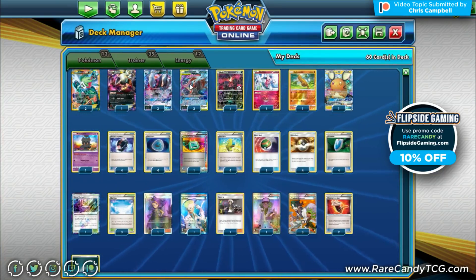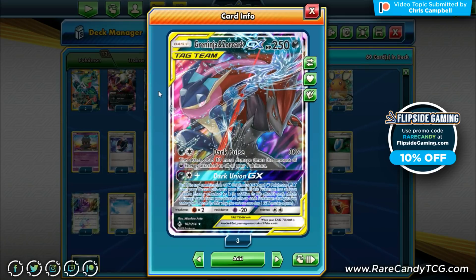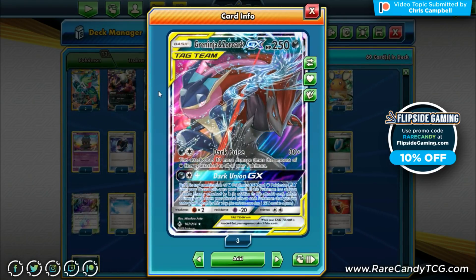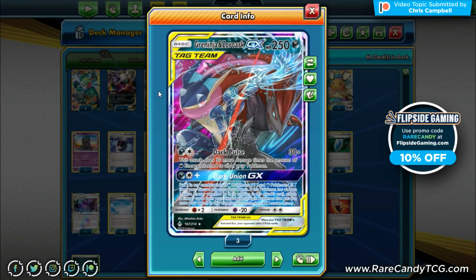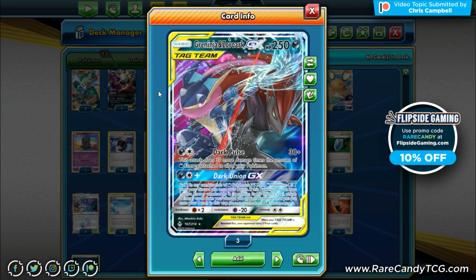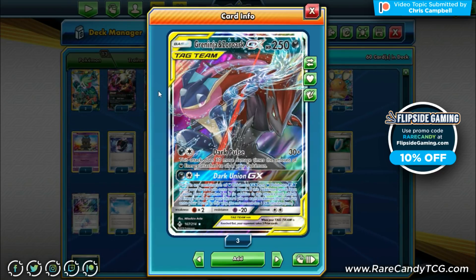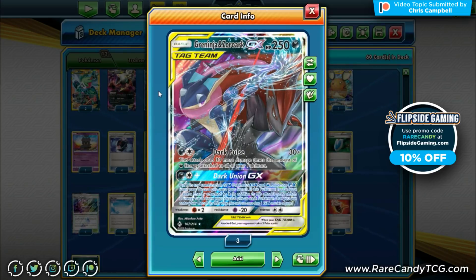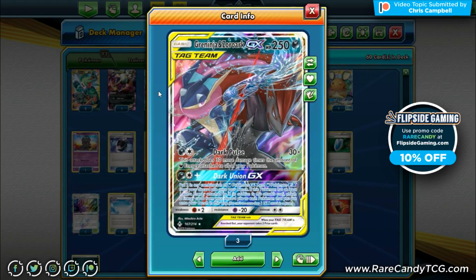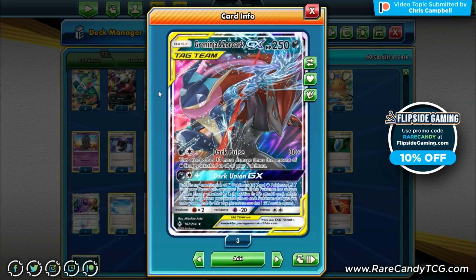This card is much better suited to the expanded format than standard. The main attacker is Greninja and Zoroark GX. We're playing this over the old Darkrai because first of all we're a 250 HP basic, whereas old Darkrai only has 180 HP. The attack is also stronger — same Dark Pulse, but old Darkrai was 20 plus 20 and this one's 30 plus 30 for each Dark Energy attached to all of our Pokémon.